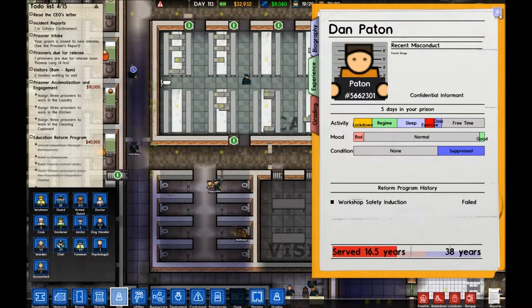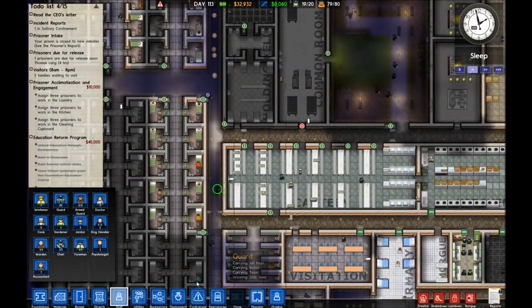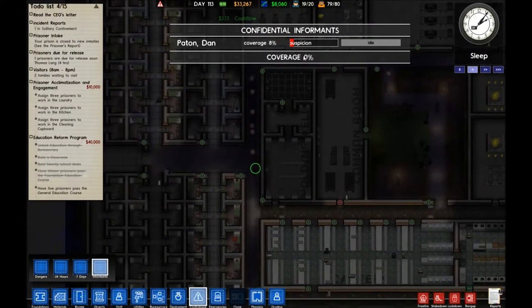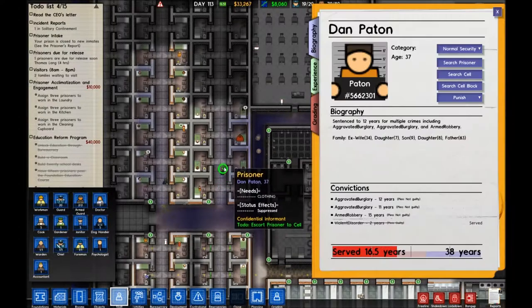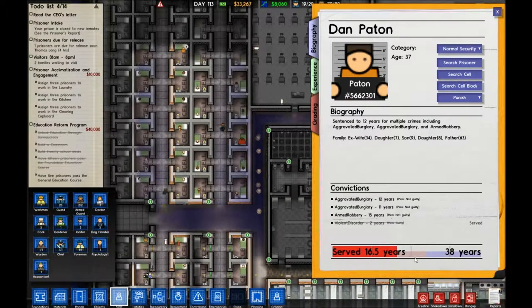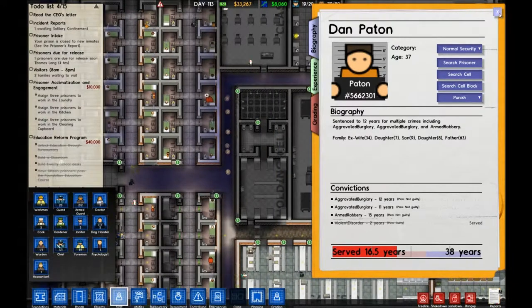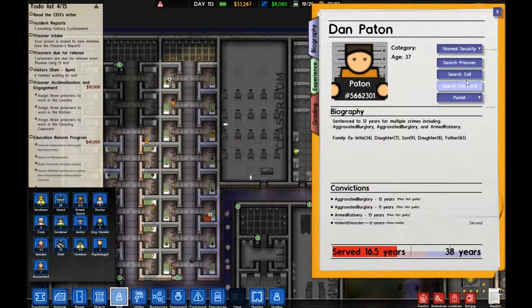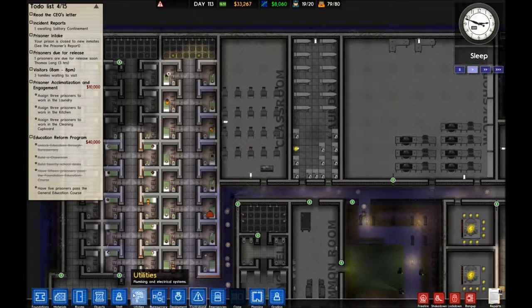Let's take this guy — Damn Pattern. He's in solitary with two hours left. We're recruiting him as an informant, so he'll be let out and go back to his cell, and we can call on his services later since we've given him a soft ride. Going to the contraband window and looking at confidential informants, I've now got Damn Pattern. He has a little bit of suspicion but isn't doing anything yet.